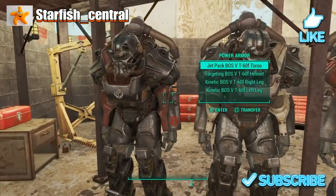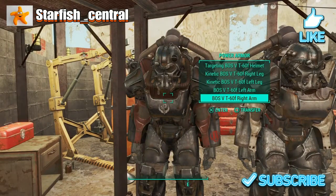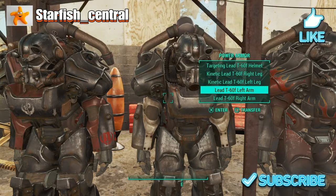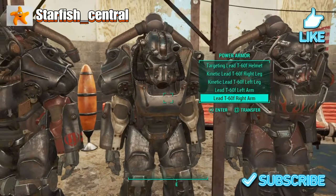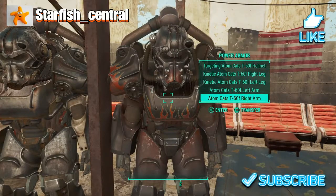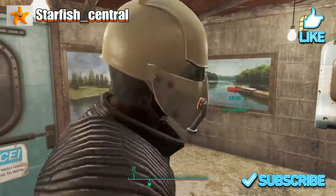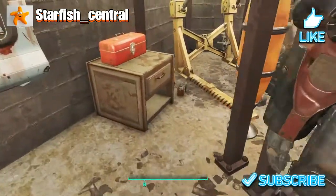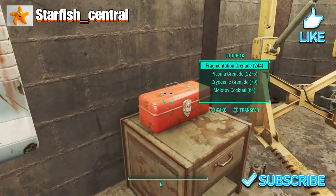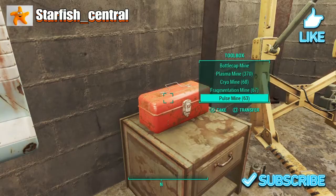The first thing we see is our three T-60 power armors. We have a Brotherhood of Steel one fully upgraded, a lead version which is ideal for the Glowing Sea, and an Atom Cats version. We also have some pictures, some gold in there, 30,000 various spare grenades and mines.